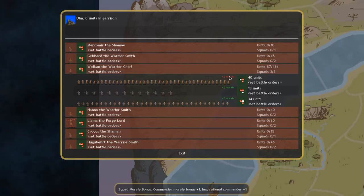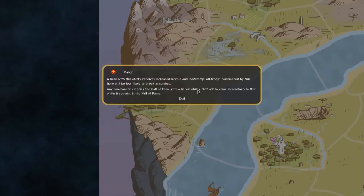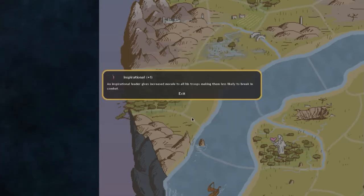I'll make a separate unit for my sacred warriors. Our commander now has plus two morale from an inspirational heroic ability — he's gained it because he's in the hall of fame as one of the best commanders in the game so far. He's got 'valor,' which increases morale, and is now inspirational. Always keep checking on what bonuses your commanders have because they do change.